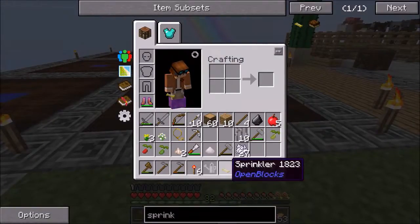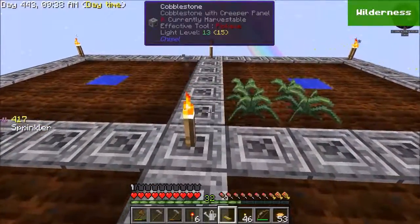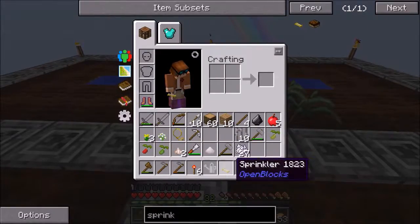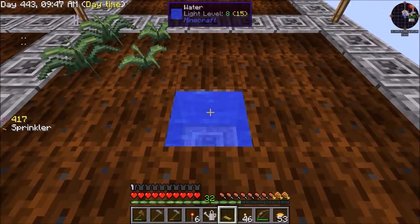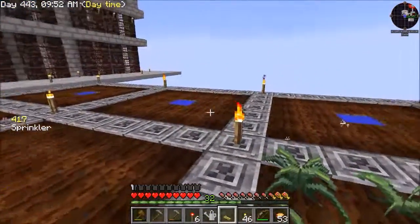I can't remember if the sprinkler needs to be powered or if it just works on its own. For the sprinkler? No, you just put it on top of something that has water in it — like a tank. It's like an OpenBlocks tank or something like that.